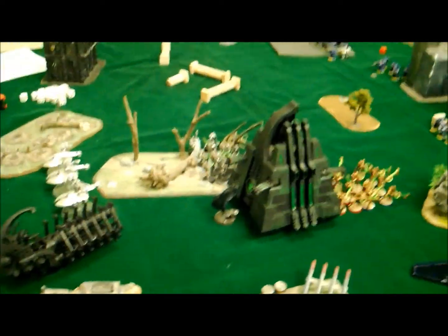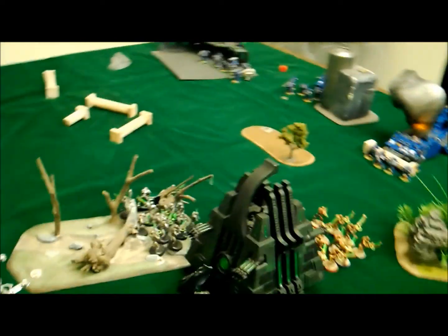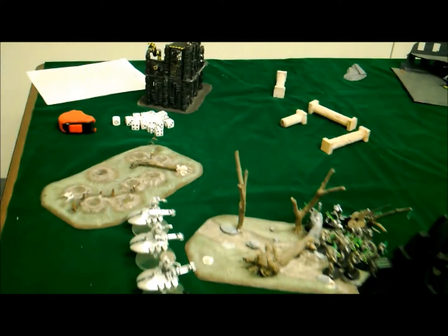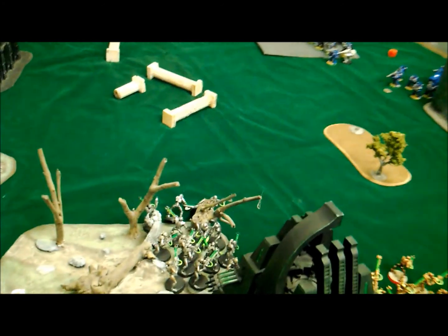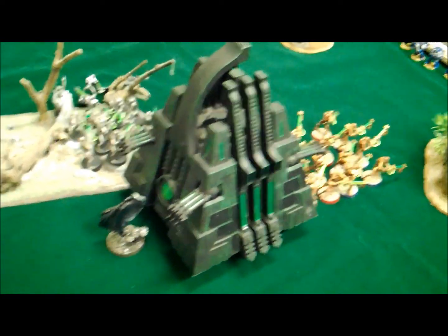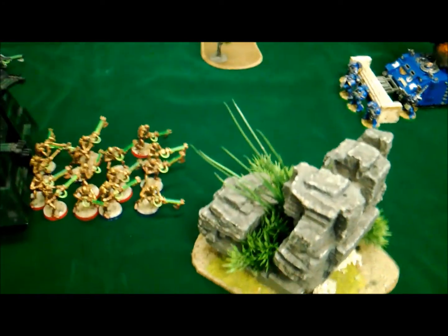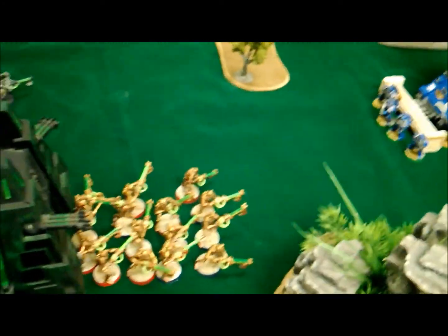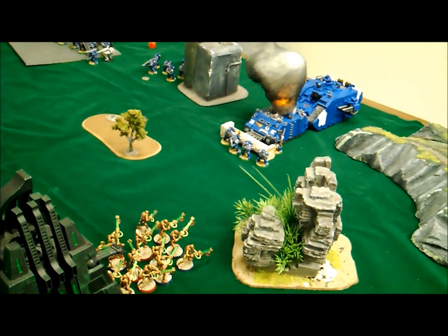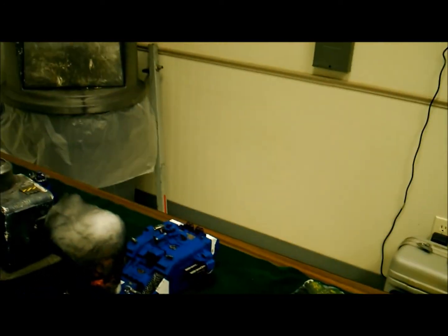Necron Turn 1 was very uneventful. Movement: these guys stayed still. Warriors moved up to get in range for the Razorback and Monolith. The C'tan moved up and dropped the C'tan — so now he's only half a C'tan. The Monolith used the portal up front to bring these Necrons forward — a risky move, but we're just seeing what 6th edition is all about. They shot at the Land Raider and did absolutely nothing.